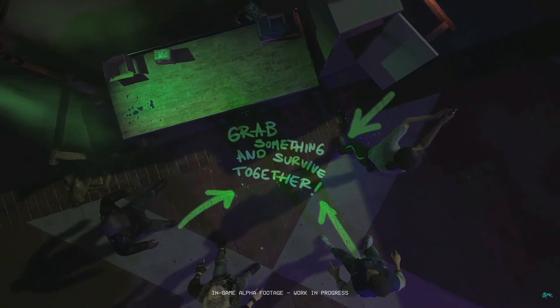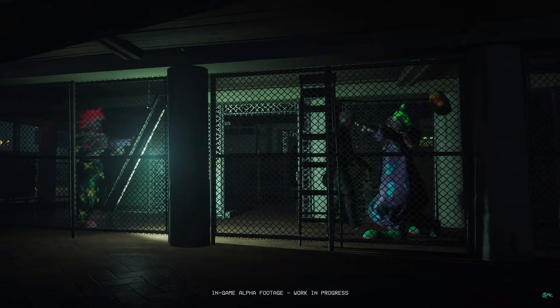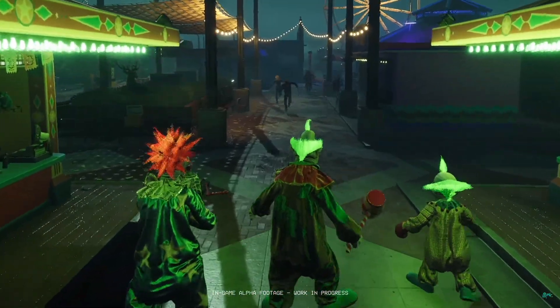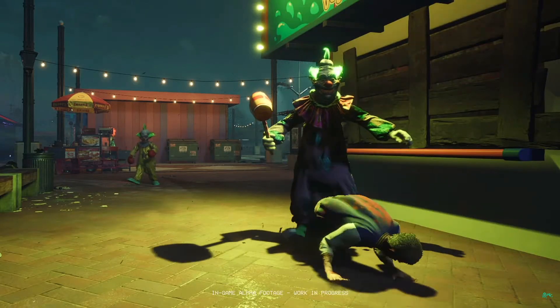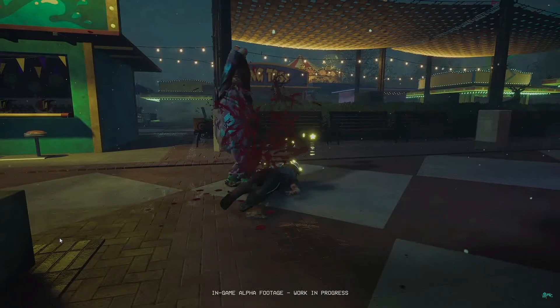There are five classes for both the clowns and the humans to choose from, each with unique special abilities and attributes. In this trailer we get gameplay details of three of the five clowns: Shorty, Jumbo, and Spiky. Shorty is the fighter class, Jumbo is the scout class, and Spiky is the tracker class. We get a short montage of each of the three clowns using their unique weapons.